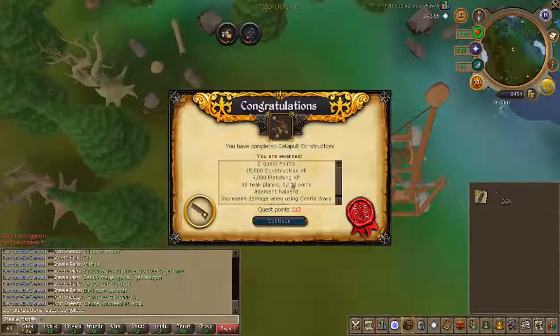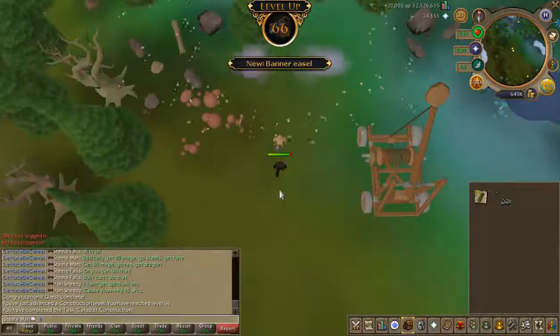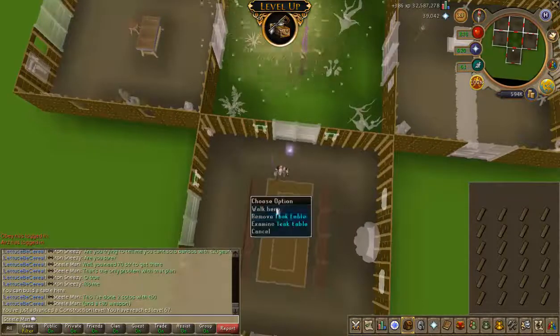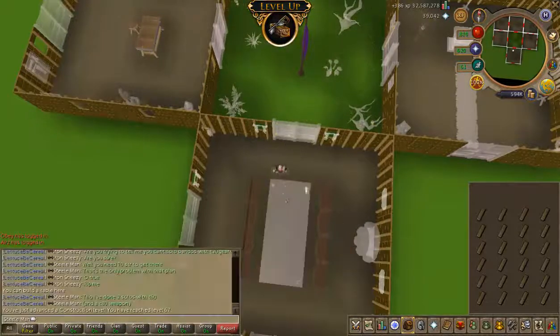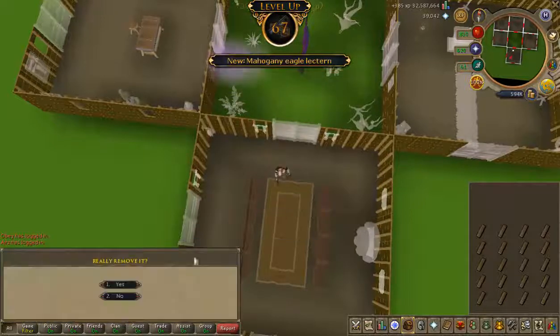And there's Catapult Construction done, which gives us 66 construction. That means we can theoretically make a Gilded Altar, but I can't afford one at the moment. And that is 67 construction, meaning it should be fairly easy to boost up to be able to make my Gilded Altar.